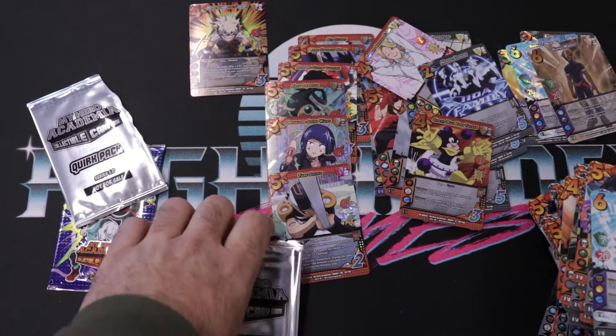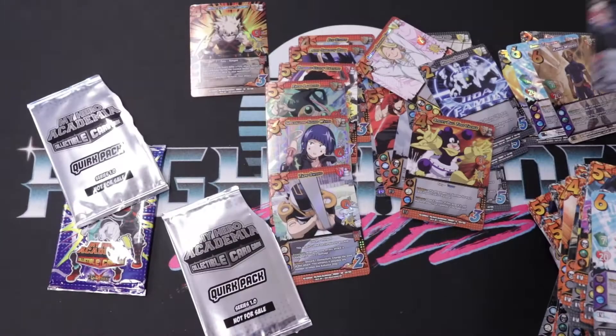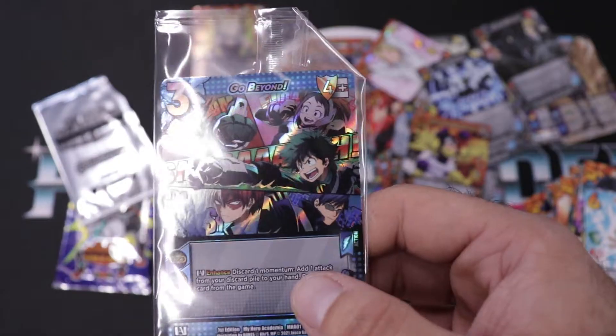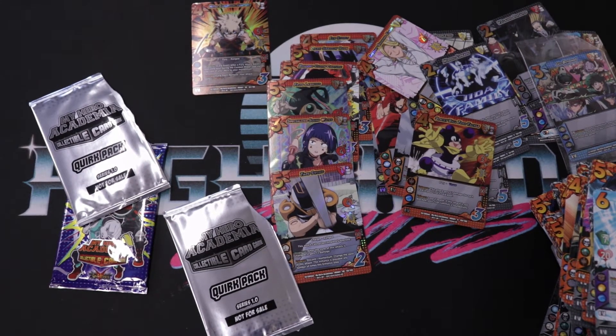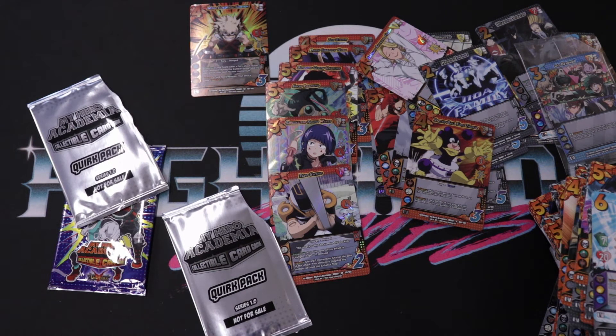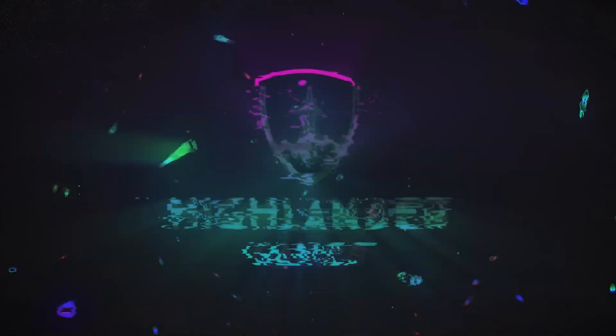Let's go through the two quirk packs. We have Kamui Woods — I'm more than likely butchering the names of everything, so please forgive me. And then we have Villains Defeated, and our regular box topper promo was Go Beyond. We will be hosting a demo event for this game on March 20th at 3 p.m., open to eight players — ten dollars each. Each player gets a playmat and an exclusive demo deck. We will have prize support and will be hosting events on Sundays in the very near future. Come back for more content about this game — I'm Anthony from Highlander Games, talk to you guys next time!